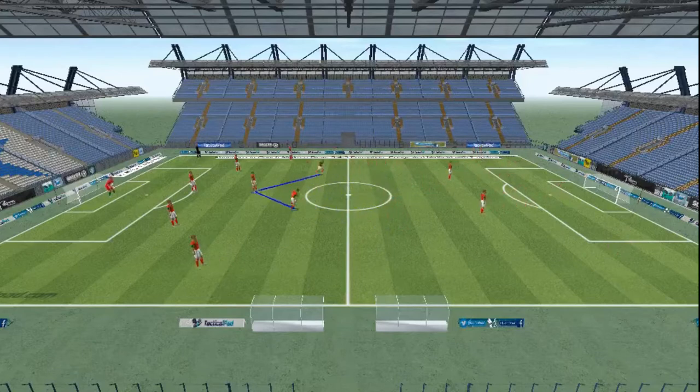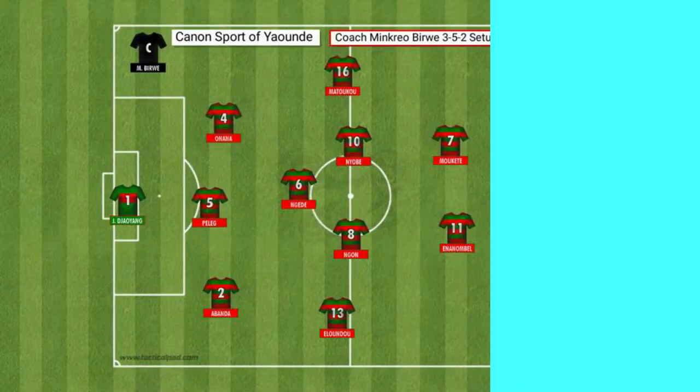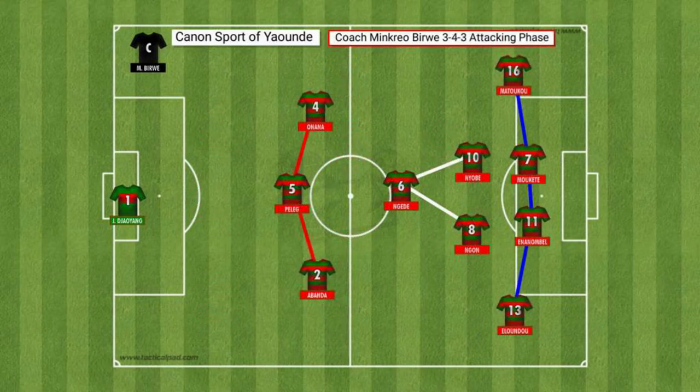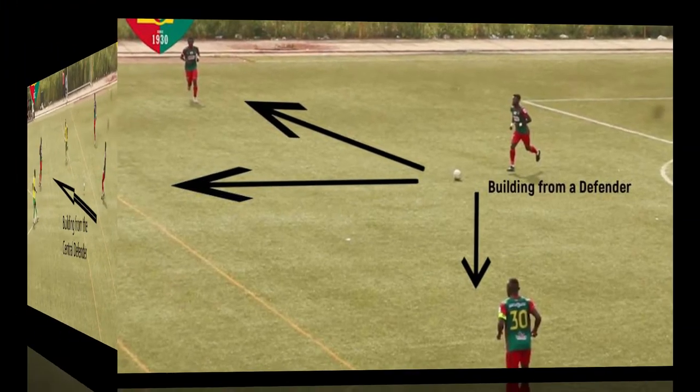Their movement will consist of going about 20 meters inside the opponent's half to show support to the attack by giving options for a pass back, mostly through their wingers and wingbacks or fullbacks. Coach Minkrio Birui's tactical attacking strategy with the 3-4-3 formation. The build-up starts from the central defenders — Endage in most cases — who tries to pass the ball to a midfielder or to a forward.